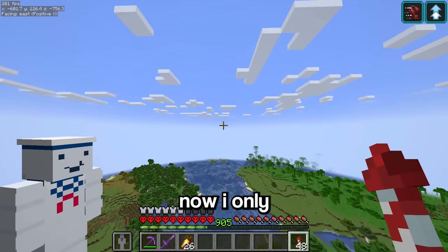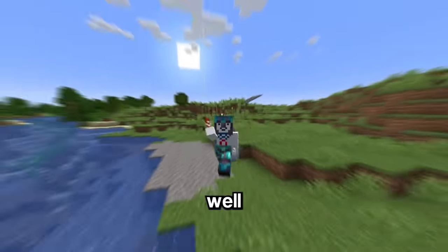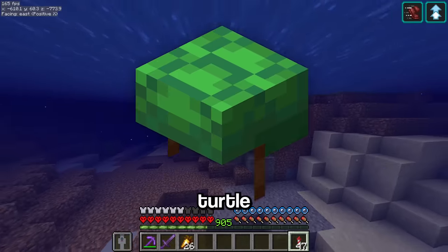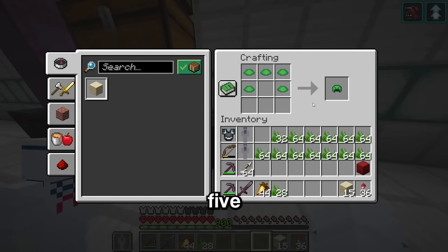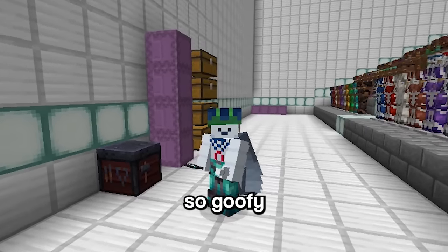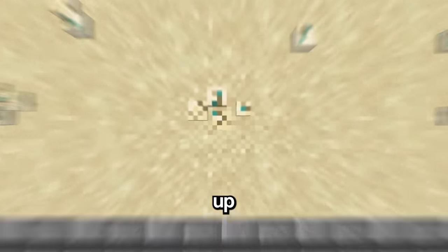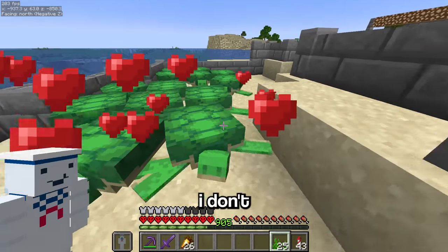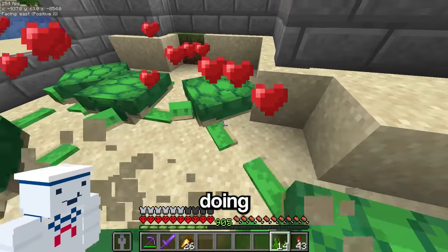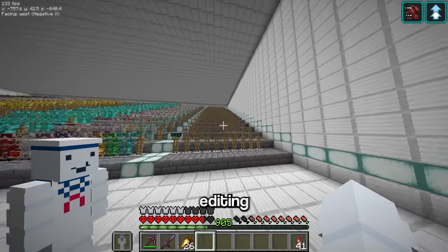I only have one armor set before the nether, and you're probably thinking — what set is it? Well, there are these things called turtle helmets and you can actually place armor trims on them. But getting these is extremely annoying since you need five scutes to craft one. To get scutes you need to wait until a baby turtle hatches and grows up, then it will drop one scute, and this process takes about an hour. Since I don't want to spend hundreds of hours doing this manually, I'm gonna make a scute farm. Now that I got all the scutes, let's do some editing magic — and they're all magically done.